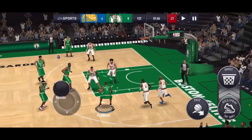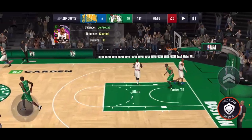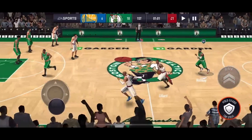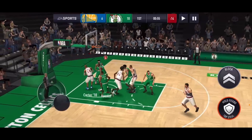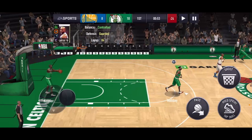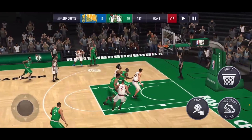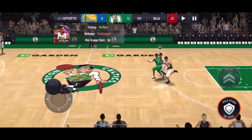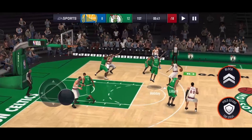Back to CJ McCollum — I should have shot earlier honestly, but we take him to the paint and he throws down a two-handed dunk. He doesn't look like he has a dunk package, but it doesn't matter because he can shoot the three ball very well — that's pretty much what you want from a shooting guard. McCollum then hits a mid-range and splashes it just like that. He has not missed a single shot this entire game — the ball has only been stolen.